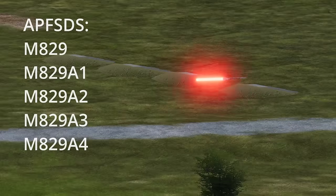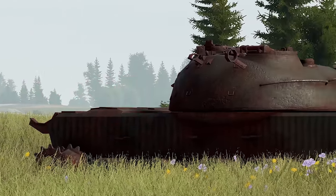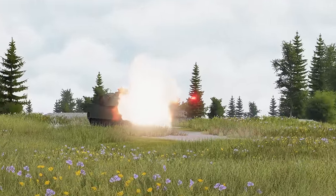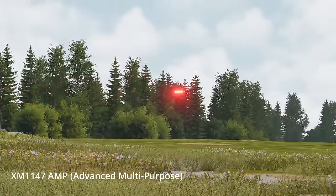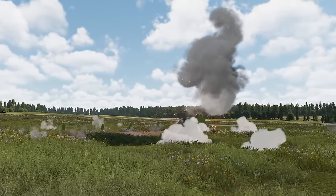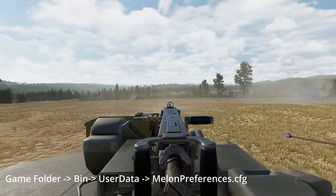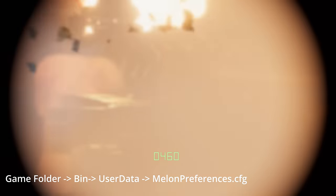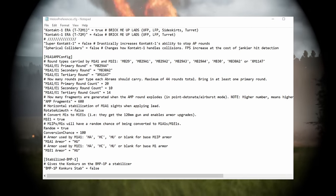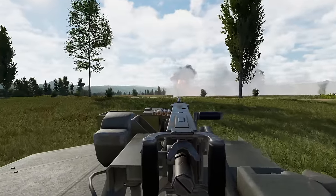You can choose ammo type variations like the M829A1, A2, A3, or even A4s, as well as heat rounds like the M830s and A2s. The one I want to highlight is the XM1147 AMP, which is an airburst or point-detonation round. To choose your M1A1 variant, go into the GHPC folder, then your user data, and open up the Melon preferences config and change the variant. If you're interested in the stats, armor protection, and penetration, check out the GitHub for more.